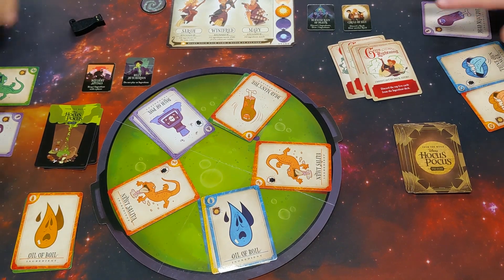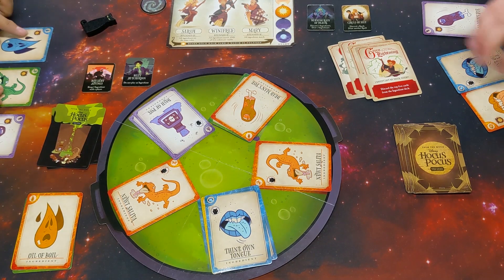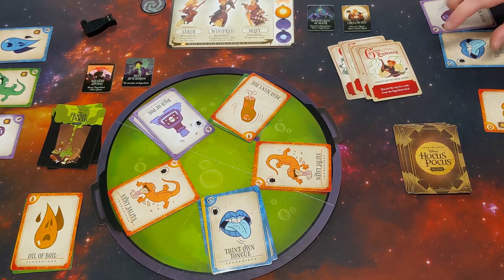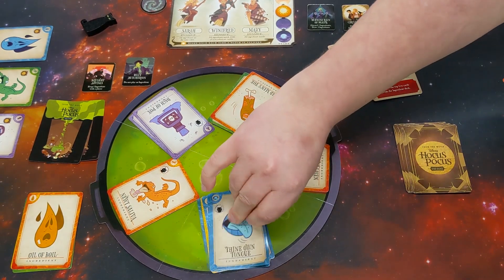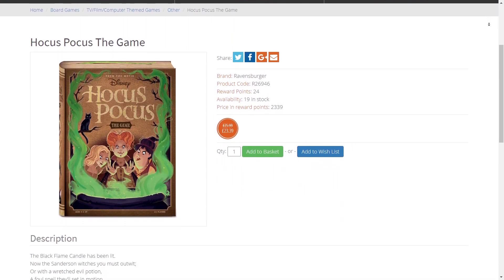This game is dripping in flavour — the artwork, the style, everything about it really evokes the movie. I think there's enough of a game here. You can play it with gamers and non-gamers, you can play it with younger children, you can play it with veterans, just making it a little bit more difficult by being even stricter on how you can communicate with each other. For the price tag, I think it's an absolute bargain. It's in stock now at firestormgames.co.uk — links are in the description below.